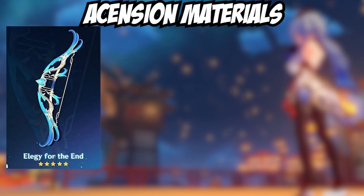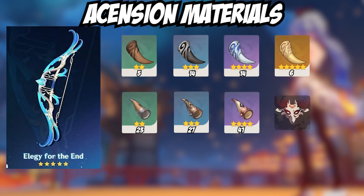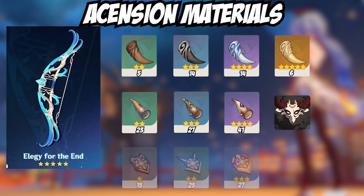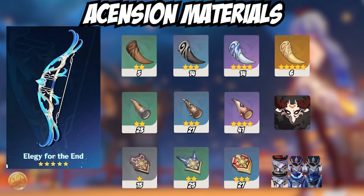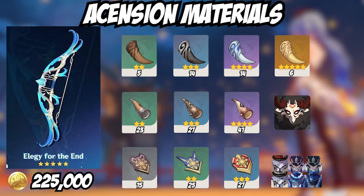The ascension materials you'll need to max out the weapon start with Boreal Wolf's Teeth, available on Tuesday, Friday, and Sunday. The monster materials you'll need are Blackhorns, obtained from Mitachurls, and Insignias dropped by the Fatui. The total Mora cost is going to be 225k — it's a little pricey, but it's a five-star weapon, so what do you expect?